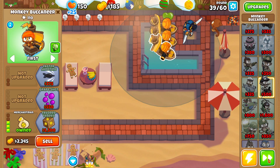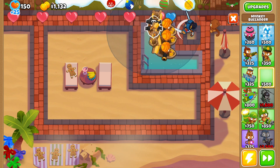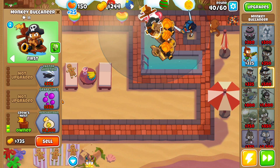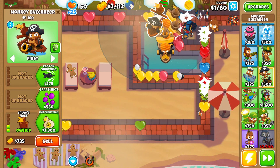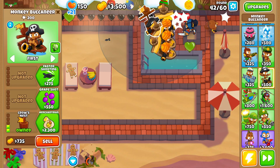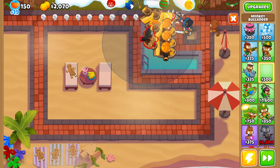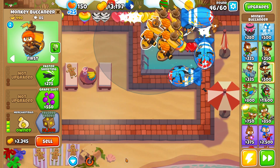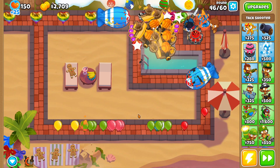Round 39, we have three merchantmen. I think we can get to four before upgrading popping power. I'll probably go Grape Shots and Hot Shots on one or two merchantmen. This is getting a little sketchy — let me grab a Tack Shooter. We need to upgrade to Hot Shots on one of our merchantmen for more popping power. That massive rush of regen bloons was just a bit too much for Sauda. Let me grab another merchantman and activate Sauda's level 3.